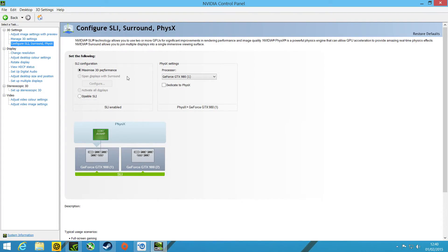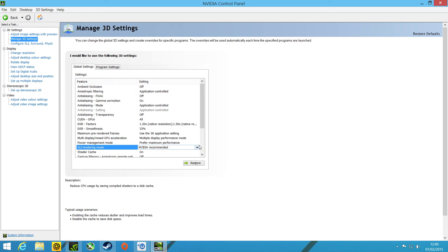As you can see, SLI is enabled and it's working. If we go into Change, we're going to Manage 3D Settings, then SLI rendering mode. This will be the option enabled at NVIDIA recommended. Change that to Force Alternate Frame Rendering 2.